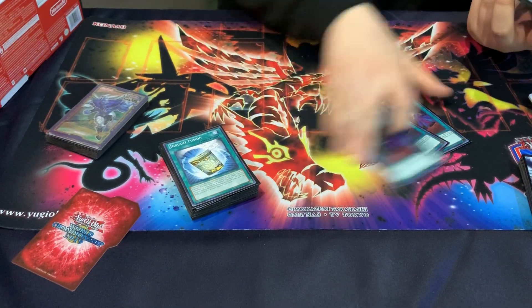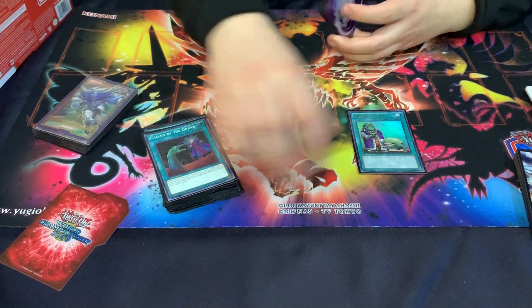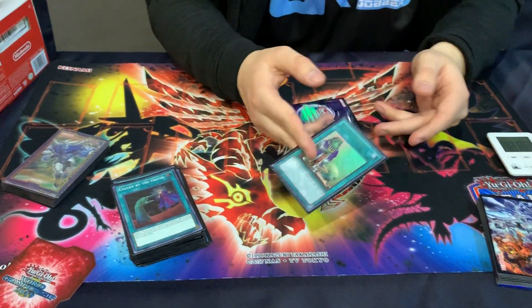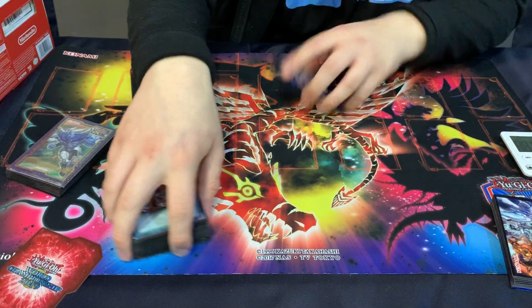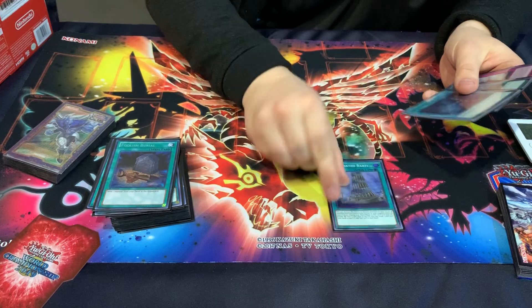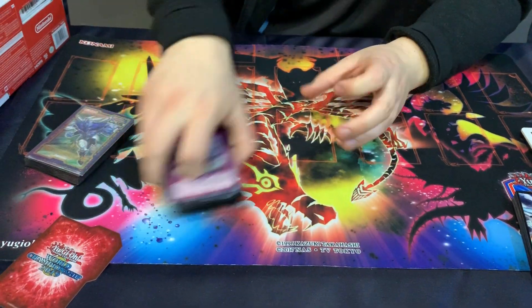Pretty good with the grave because your normal summon seventh is fragile against hand traps. Upstart Goblin — I'm playing Upstart Goblin at 40 cards right now, I can't believe it, but I was playing with Paolo and he wouldn't let me play an inconsistent deck. Rodan, Foolish — still really strong. And then Babel, two Return, and Crescendo. 40 cards.